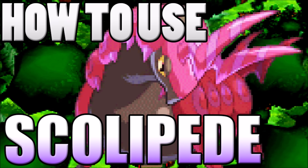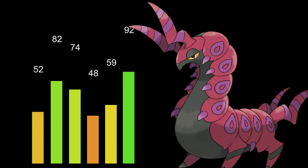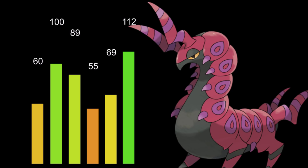Welcome back Wolfpack, Verlus here and this is how to use Scolipede. I'm excited to review Scolipede because it's a very good utility Pokémon with Speed Boost and 112 base speed. It also got a buff in the 6th generation going from 90 to 100 base attack, making it more offensive and very powerful. You've most likely seen Scolipede on Fan Fridays — it's a common Pokémon that can be problematic if you aren't setting up faster or have no way of dealing with it.